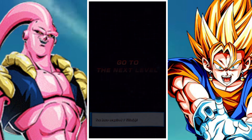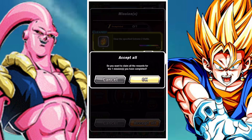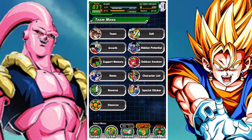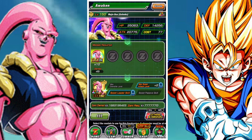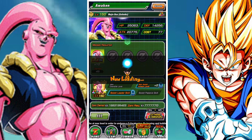That's it! I hope you guys enjoyed the video — if you did, leave a like. Physical Buuhan's EZA looks really cool and I can't wait to take a look at it in detail in the review video. I'm fortunate enough to have him at 100% in the hidden potential system, so I'm very excited to see how that goes.